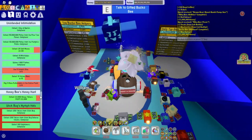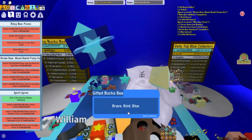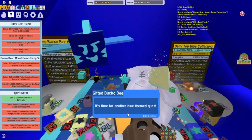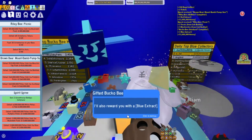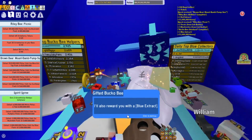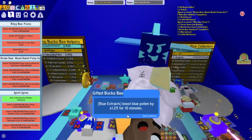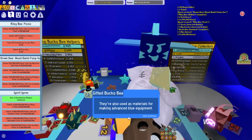Let's go ahead and get Gifted Bucko B's next quest. Gifted Bucko B says: brave, bold, blue. It's time for another blue themed quest. Complete it and you'll be another step closer to realizing your true blue potential. I'll also reward you with a blue extract. Blue extracts boost blue pollen by 1.25 for 10 minutes. They're also used as materials for making advanced blue equipment.